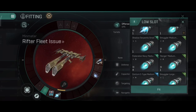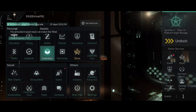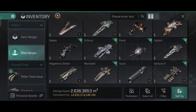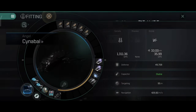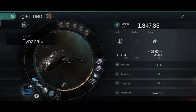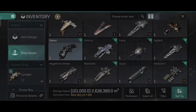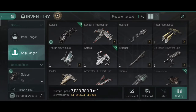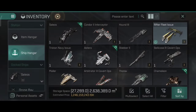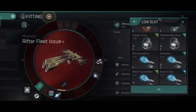One of my personal favorite builds is the DPS glass build — which isn't technically glass but has little to no tank. However, it does seem to be fairly tanky with an extender and a damage control. This is a build I use on the Cynabal and on most of my PvP cruisers and battleships. Let me quickly borrow some of the C-types from the Cynabal and replicate a glass build on the Rifter.